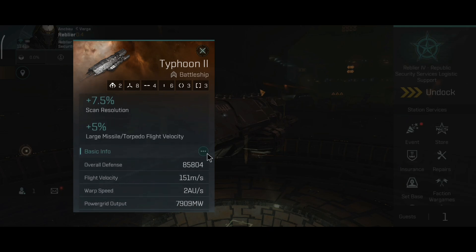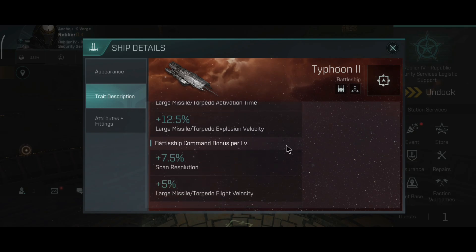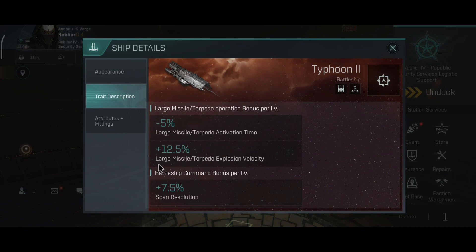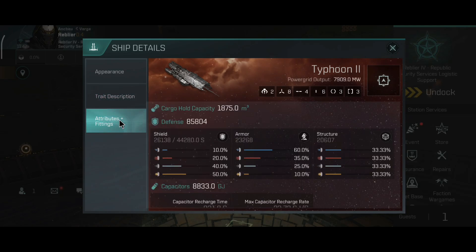Let's take a look at this ship's bonuses. The Typhoon is a Minmatar battleship that uses missiles. The large missile torpedo operation bonus gives minus 5% large missile torpedo activation time and plus 12.5% large missile torpedo explosion velocity. These explosion bonuses are actually better on this ship than on the Bargast. The battleship command bonus per level gives plus 10x5% scan resolution and the new one: plus 5% large missile torpedo flight velocity. This ship received faster missiles and has the best damage application out of any battleship with missiles in the game - better than the Bargast.